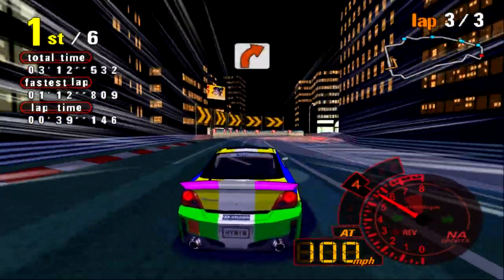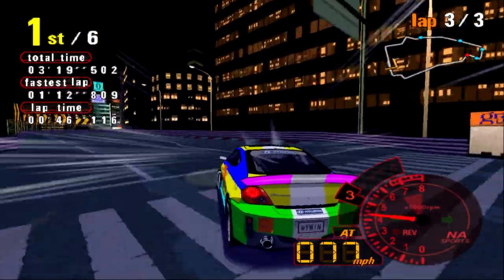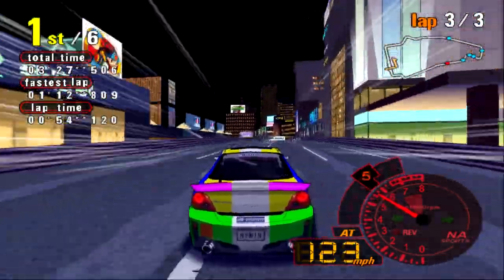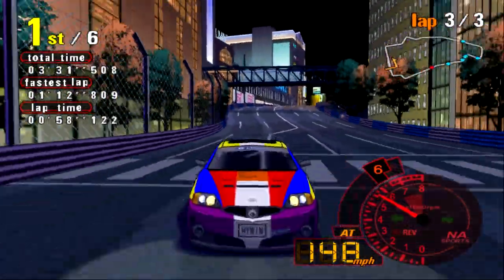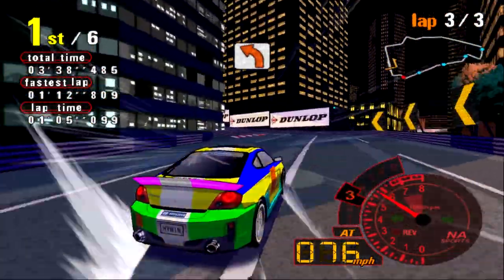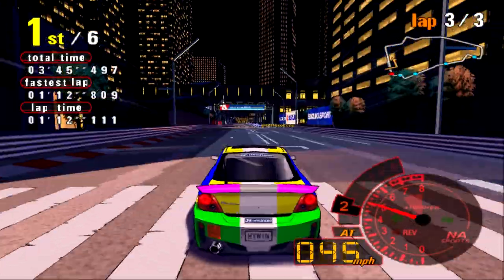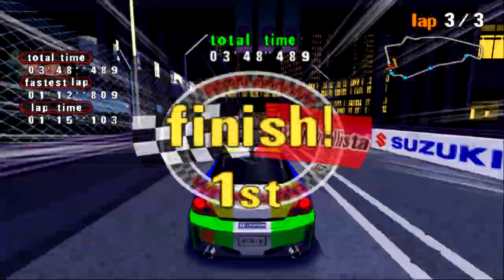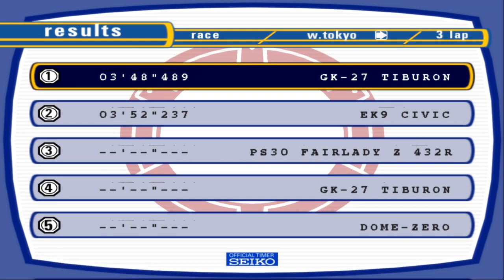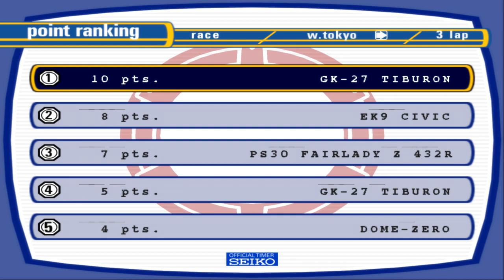The Hyundai Tiburon — the Coupe as we call it — is a lot better than the new Hyundais. A few choice mods really make or break it. Like this body kit — it breaks it. The front gives me a Drift City vibe and the back is horrible. Shame, because the bonnet and wing are sick, but they're just stupid colours compared to the rest of the car. Came first! Annoying how I'm doing great with the Hyundai. A GK27 Tiburon got eight points, I got ten.